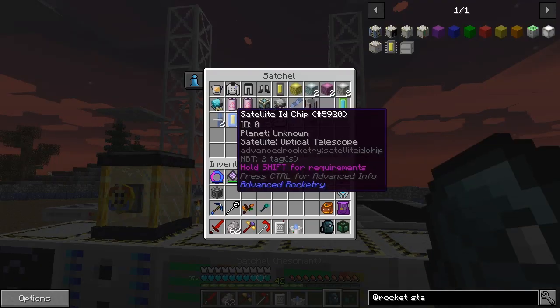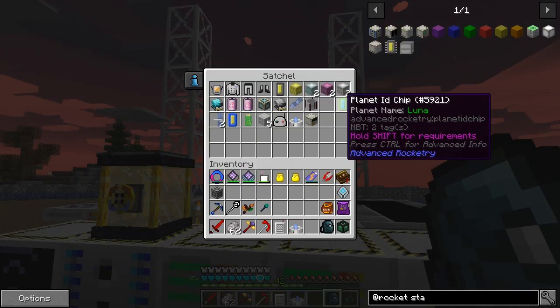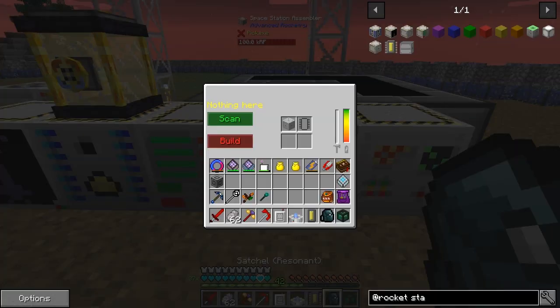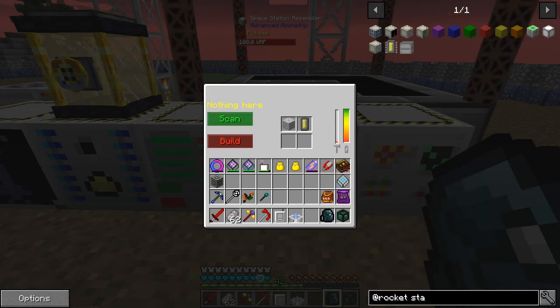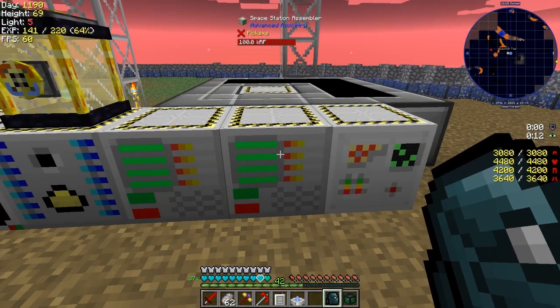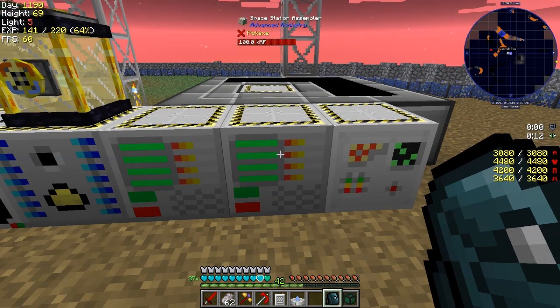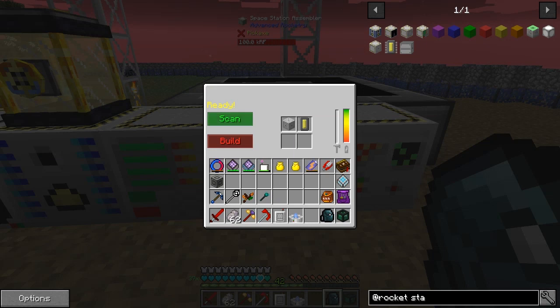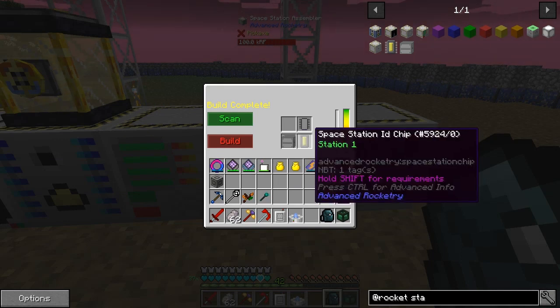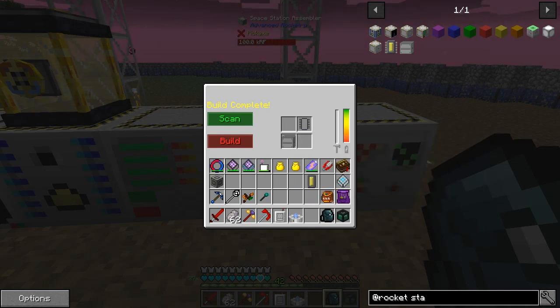I think I've got it in the bag - satellite ID chip, planet ID chip, space station ID chip. So we put this into here like this and then we scan it - it's basically just scanning that little block there. Let's try again. It's now scanned - it says 'ready' here at the top. So we build it. What will happen now is it'll go down - we've got the space station container and a space station ID chip with ID one.